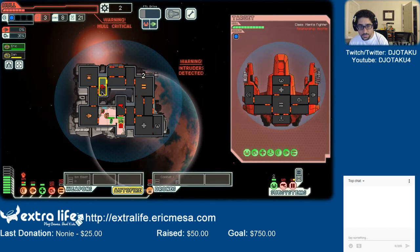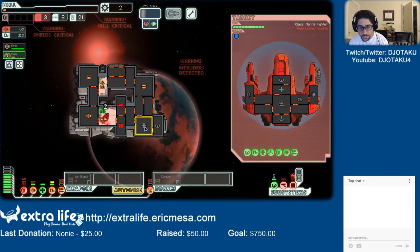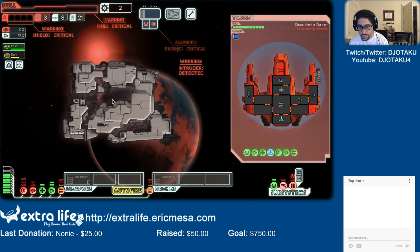Uh-oh, someone's about to die — go heal up. Go fix the weapon systems. Before anything else we need our weapon systems up; we can take care of him afterwards. God darn it. Alright, I think this is where I die. Attack their weapon systems — find this son of a gun. Oxygen first, actually oxygen first. There goes my ship — kablooey.